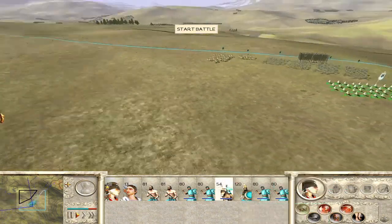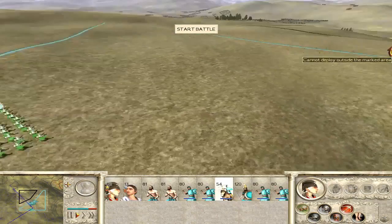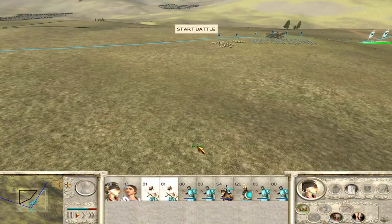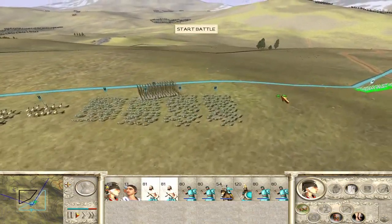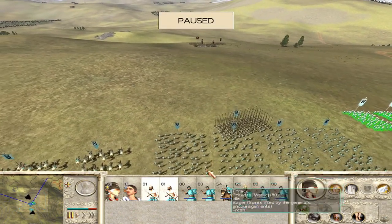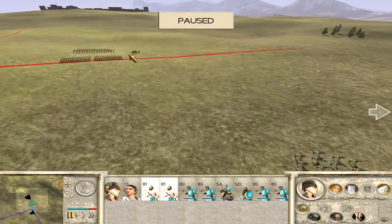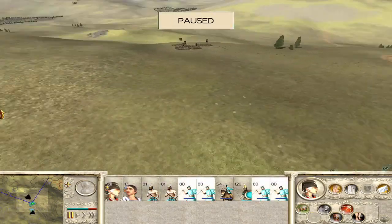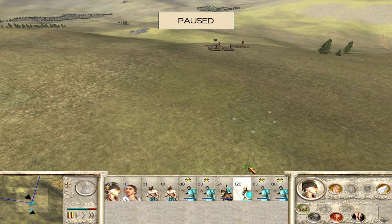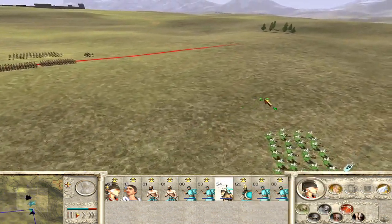Missile cavalry, you know what to do - be annoying. Hopefully they've set up just there. Yes, close enough anyway. I made the right choice there. Set up here and run onto them. Missile cavalry, you know what to do.